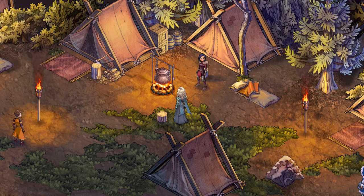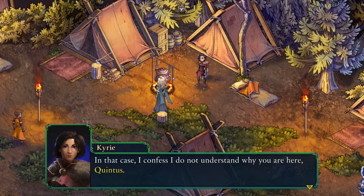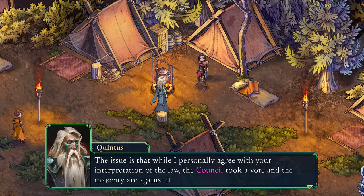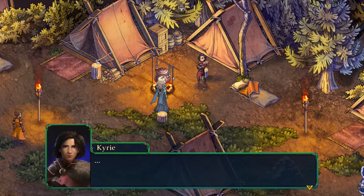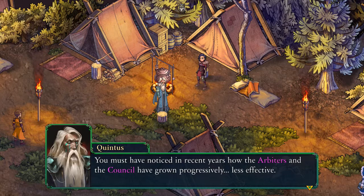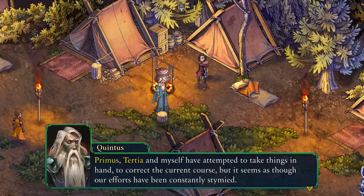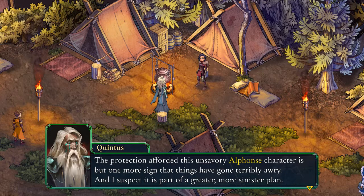'In that case, I confess I do not understand why you are here, Quintus.' 'Ever so direct. The issue is that while I personally agree with your interpretation of the law, the council took a vote and the majority are against it. I am here in my official capacity to curb your enthusiasm. However, I wish to propose a different direction for your zeal. You must have noticed in recent years how the arbiters and the council have grown progressively less effective. Primus, Tertia and myself have attempted to take things in hand to correct the current course, but it seems as though our efforts have been constantly stymied. Though I have been unable to uncover the guilty party hindering our work, the trail circles back to the council itself. The protection afforded this unsavory Alphonse character is but one more sign that things have gone terribly awry, and I suspect it is part of a greater, more sinister plan.'